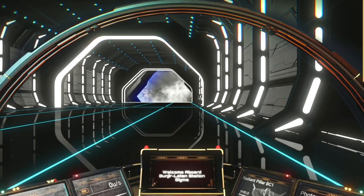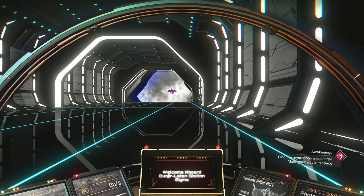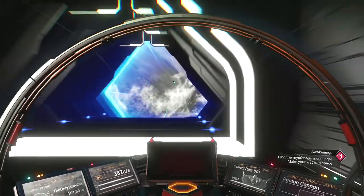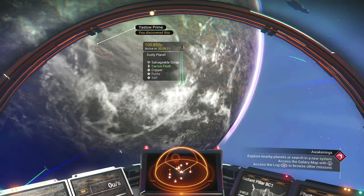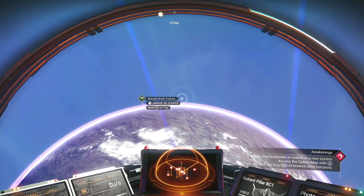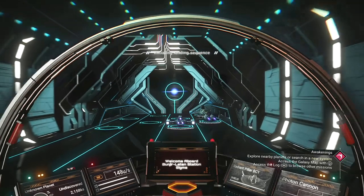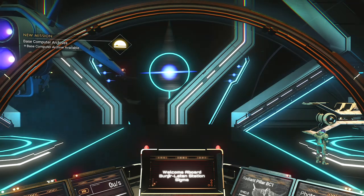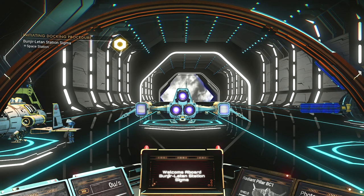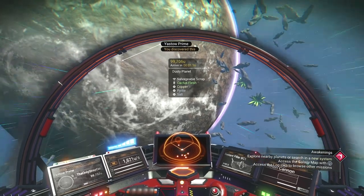But with this... oh, that's all my stuff in here. That makes sense. Let's — that was not what I meant to do. I want to launch. There we go. Let us go to... Actually, I don't know where to go — nearby planets or search in a new system. That's not what I expected. That was absolutely not intended. Okay, we're gonna do this again — gonna hold onto the throttle this time so that doesn't happen again.